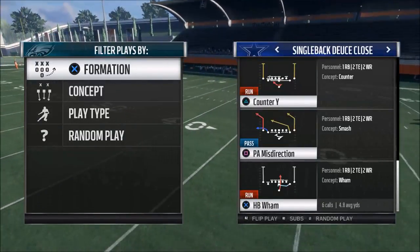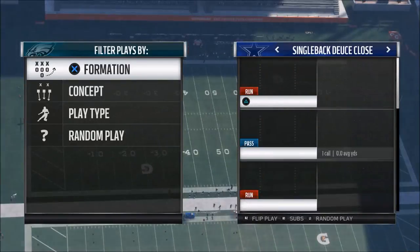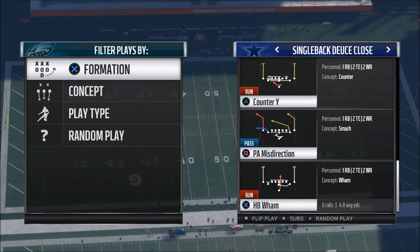When you come out in Halfback Wham, the two plays you really want to focus on are PA Misdirection and Halfback Wham. Those are the two plays that are really worth their weight in gold.